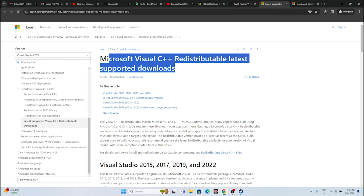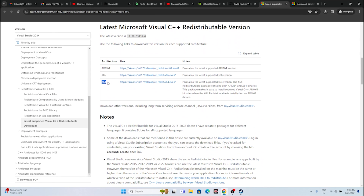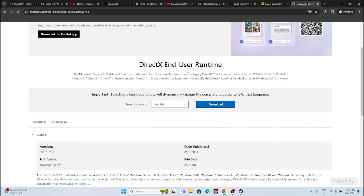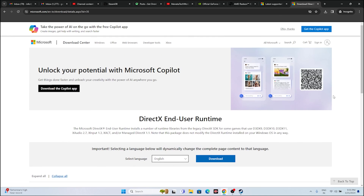You can also try installing Microsoft Visual C++. A link will be provided in the description. If your system is x64, download the x64 version; if it is x86, download that version. Install it and restart. You can also try installing DirectX — download it from the provided link and install it. Both of these have worked for many users.